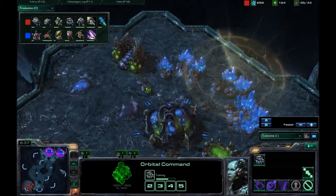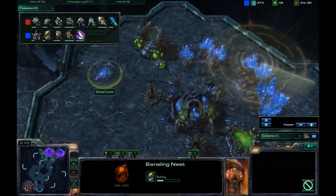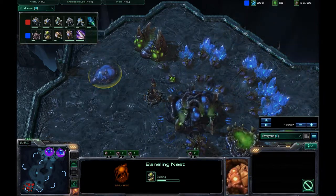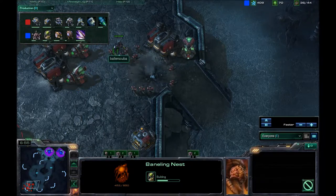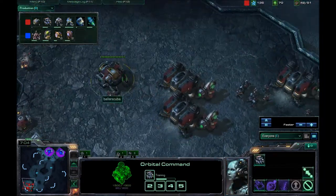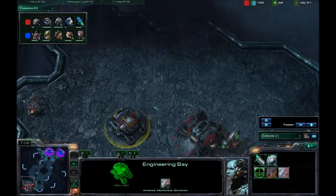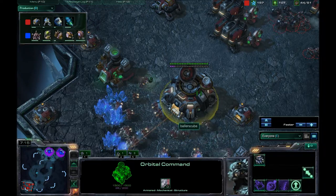It looks like I dropped a scan inside his base. I can spot the spinecrawler, and I can actually see the baneling nest from there. I know it doesn't really look like it, but I definitely can see the baneling nest. So I am going to salvage my bunker and try to get some damage done on him before those banelings come my way — I do not like those banelings. They're green. I was going to go for a green eggs and ham reference, but I could not make it.